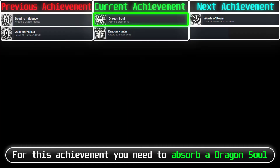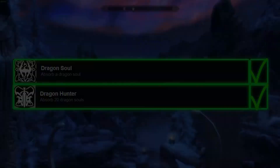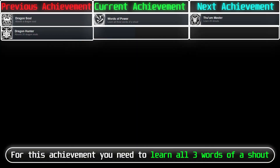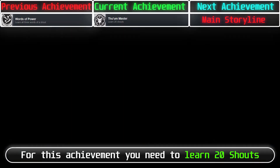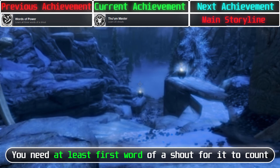For the Dragon Soul achievements, you need to absorb a Dragon Soul, and for another you need to absorb 20 Dragon Souls. If you play normally and kill the dragons you encounter, you can get these achievements. For the shout achievements, you need to learn all 3 words of a shout — you can get this easily by playing the main storyline. You also need to learn 20 shouts — you need at least the first word of a shout for it to count, so one shout does not count as 3 different shouts.